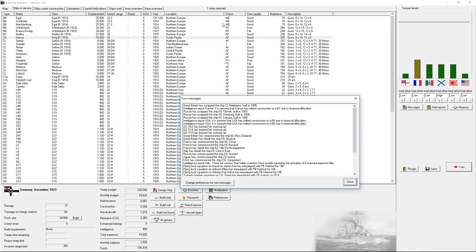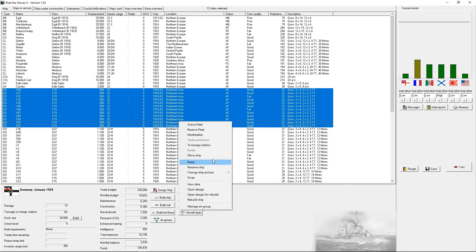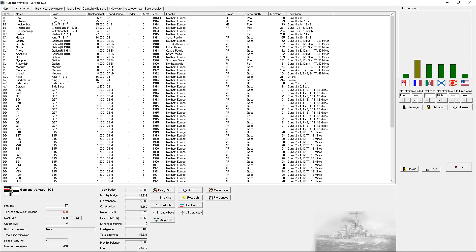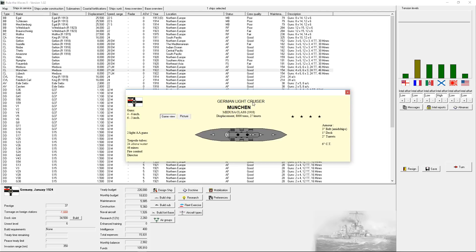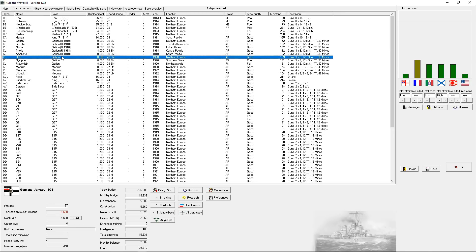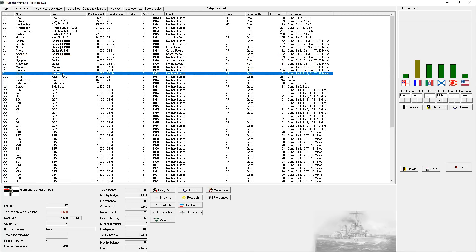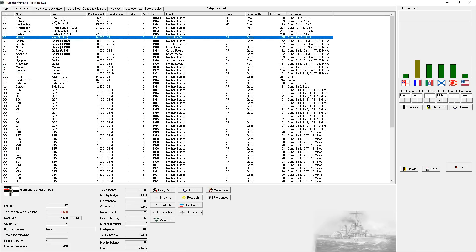We also mothballed and reserved portions of our fleet. I am going to go ahead and get rid of my old destroyers. People have told me I'm a little scrap happy, but I prefer to go lean and mean whenever possible. I'm honestly not happy with any of my cruisers - for efficient ships on foreign station I don't need much. Put that heavy cruiser on foreign station.